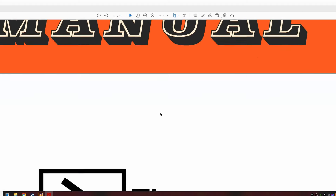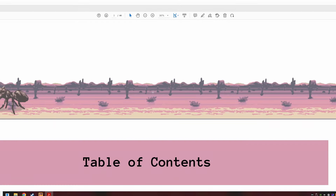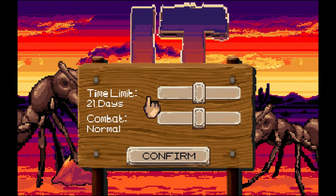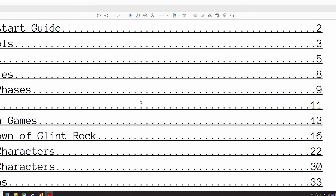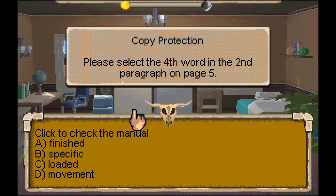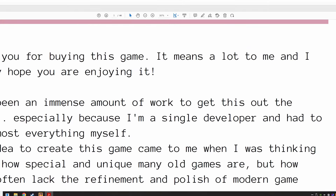I've got a manual here. Very funny. The game asks: "Please select the fourth word in the second paragraph on page five." Looking through the manual... fourth word in the second paragraph... "Commence." Let me find page five properly.